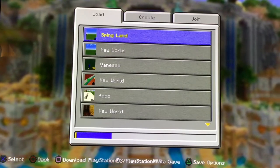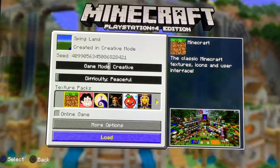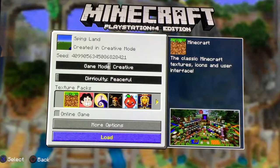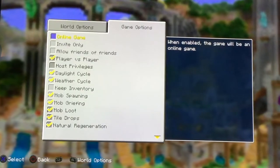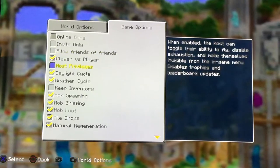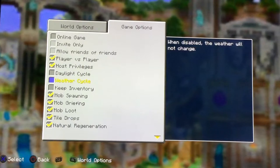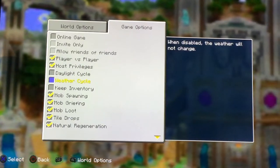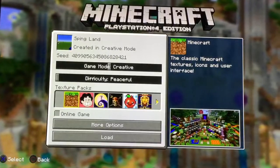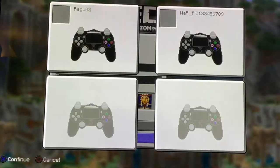Today we're gonna add into our spring land. Before we get started though, it started to rain and the sun started to go down, so let it cycle through. Make sure you're on a bright sunny day and then go into your world with no rain. Make sure it's not raining when you change these options, otherwise it will stay raining and stay dark. Go to the host privileges and you can turn off the cycle of the day and turn off weather cycle.